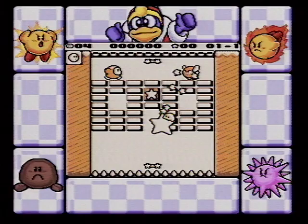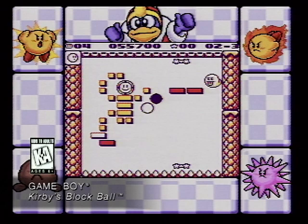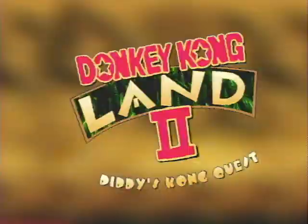Kirby's back, and he's bouncing all over the place in Kirby's Block Ball for your Game Boy and Super Game Boy. Your goal is to clear a screen of blocks by hitting them with a ball. Kirby appears when you block a ball while pressing the A button, and once Kirby shows, you can crunch through previously unbreakable blocks. Four bonus games keep the action flying. It's Kirby's Block Ball for Game Boy and Super Game Boy.